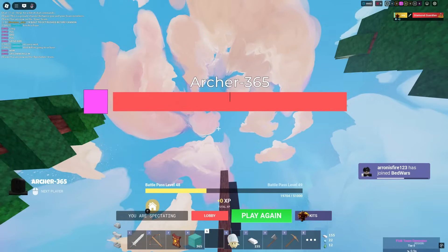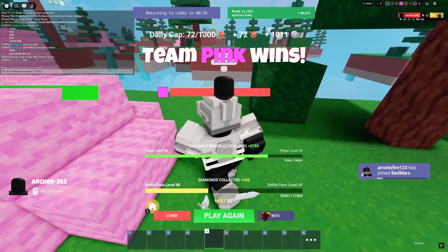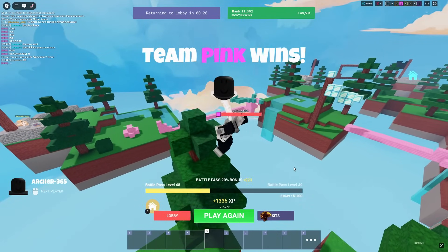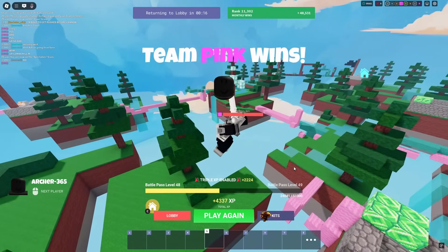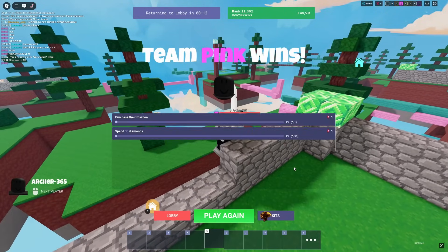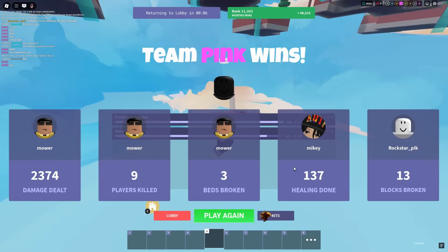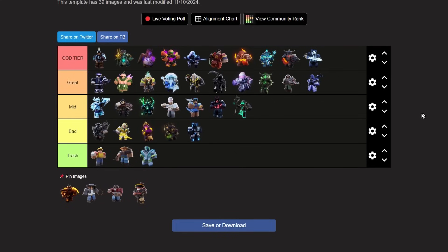I wanted to buy the tactical crossbow, so we're gonna team a little. I'm going to his base — let's see if we can give him emeralds to buy the tactical crossbow and then he's gonna try and shoot us off while we hold out the shield. Oh shoot, no! I just walked off, bro! Are you serious?! I just walked off! What am I doing?!